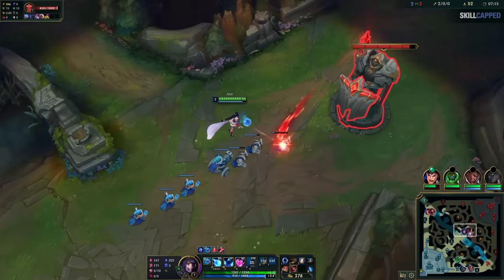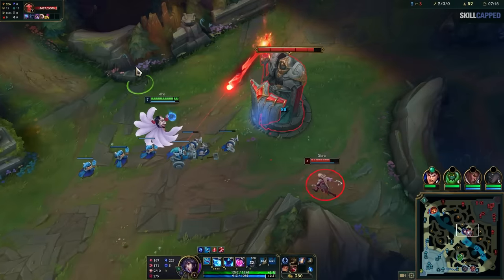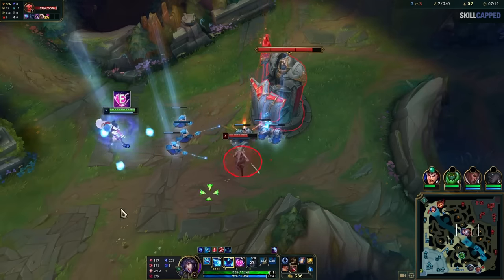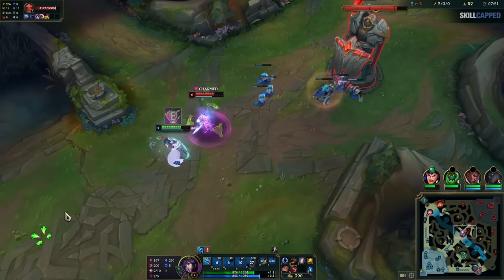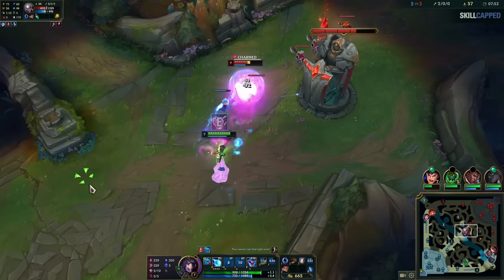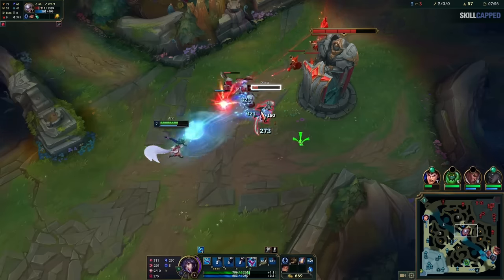Here's a great example of how to do this correctly. Ahri sees Diana coming back to lane and naturally could try to land an aggressive charm, but risks missing it. By holding the charm, it means if Diana tries to engage, she's guaranteed to land a point blank charm, leading to an easily won trade. This one concept is absolutely key to being able to win trades in a lot of matchups, and is often something players don't even realize is a thing that exists.